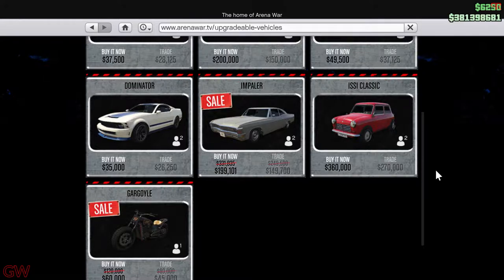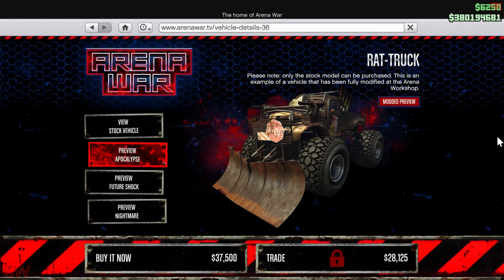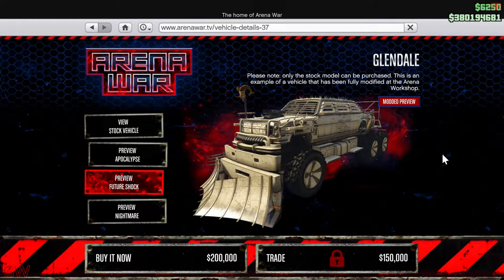Moving on to the discounts, we have quite a few going on. Some of the Arena War vehicles are discounted: the Gargoyle, the Impaler, all three versions of the Cerberus — the Apocalypse, Nightmare, and Future Shock — are all on discount. Adding to that, the Sasquatch and the Glendale Bruiser are also on discount this week. It's a pathetic vehicle but if you want it you can get it.